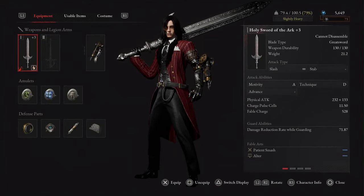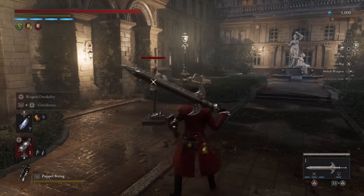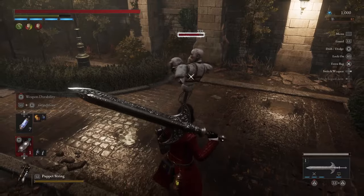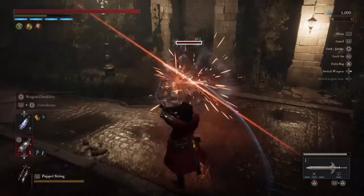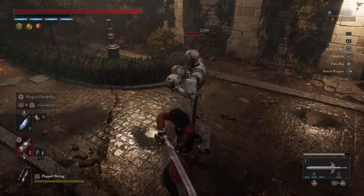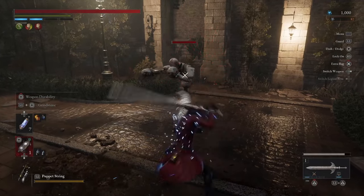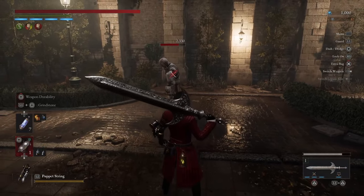Once you start getting to the halfway point to end game, we recommend you use the Holy Sword of the Arc because its moveset is just so much faster than the big wrench. The Holy Sword of the Arc hits quite fast and hard. These are your basic R1s. Here's your R2 and here is a fully charged R2 followed by another — you can get quite a bit of damage with these charged attacks. You can also do the exact same fable art as the big wrench, but as you can see for nowhere near as much damage, so it's pretty risky to try this.